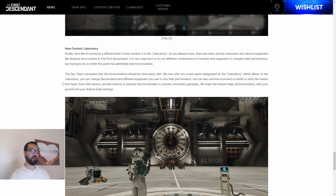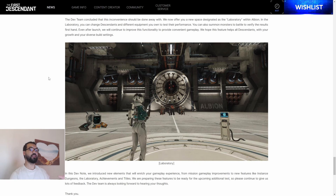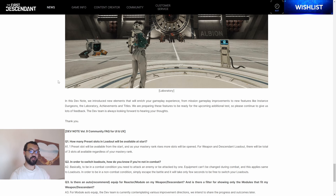There is a laboratory, which is brand new. There are many diverse characters and various equipment like firearms and modules, and it's very important to try out different combinations. In this laboratory you're basically able to try out different builds, different weapons, different skills and stuff like that — so you don't have to go into the normal game to test it out. You can come into what they're calling the laboratory, like a firing range.